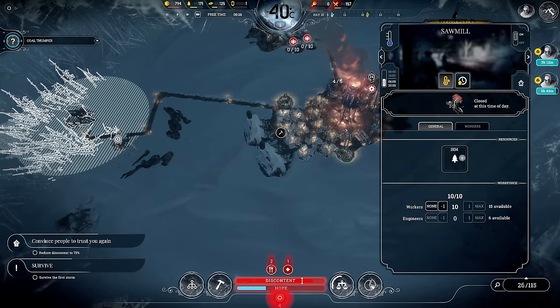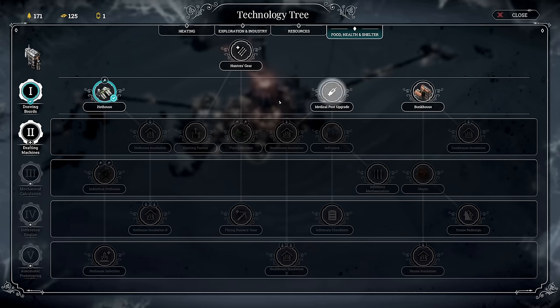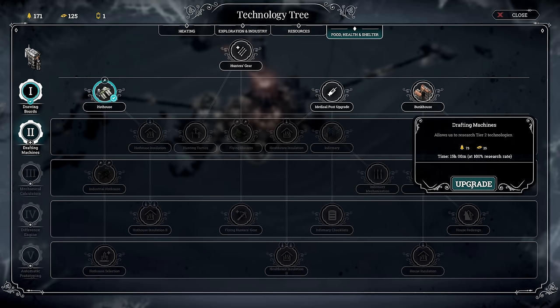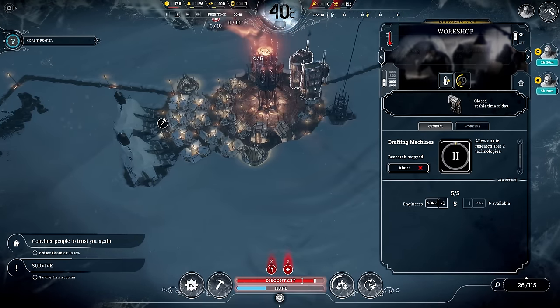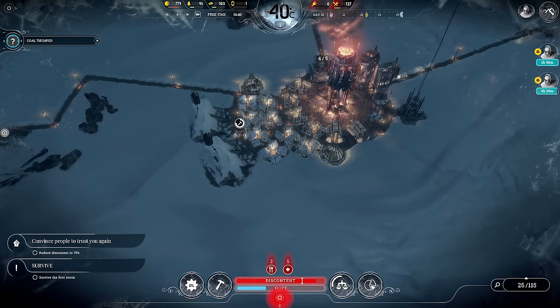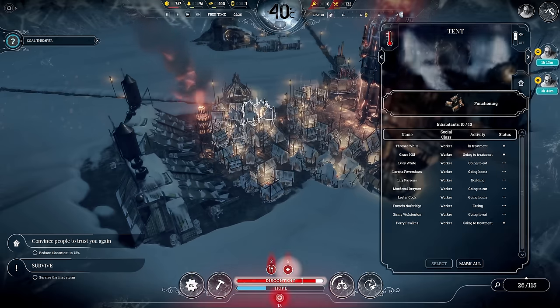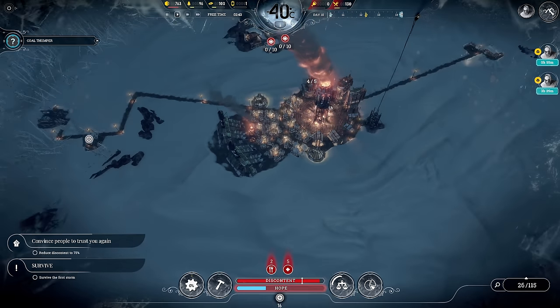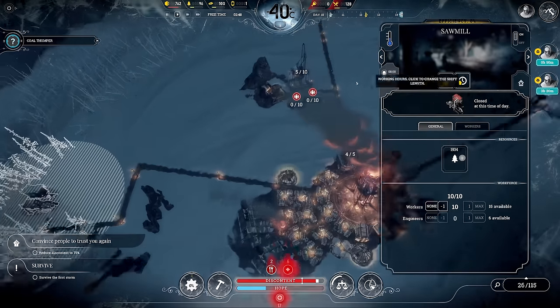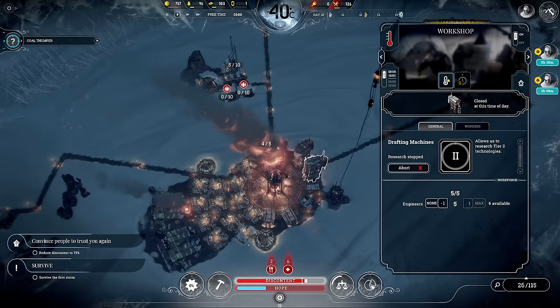To get discontent down further I might consider lowering some of the extended shifts. Next up on research — drafting machines. 75 would we pay for that and it will take quite some time. The steam hub is about to finish — this should reduce discontent enough because we're now heating all these homes. Overdrive is active, so it's really warm. Let's also reduce the shifts just for now so people don't stay angry as much.